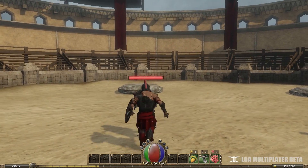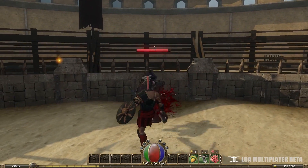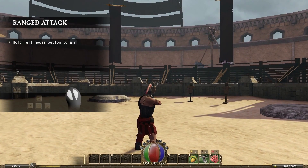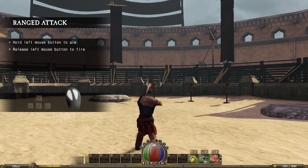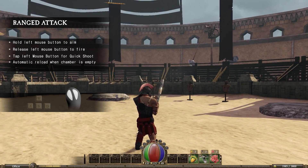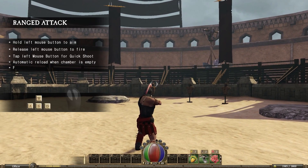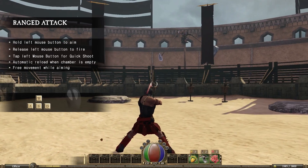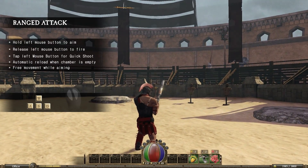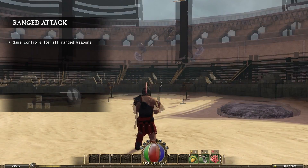The player also has a basic kick attack. This can be a quick and effective method of disabling opponents in close combat situations. There is also a variety of ranged weapons. Hold down the left mouse button to aim. Release the left mouse button to fire. Tap the left mouse button for a quick shot. The weapon will automatically reload when the chamber is empty. You have free movement while aiming.